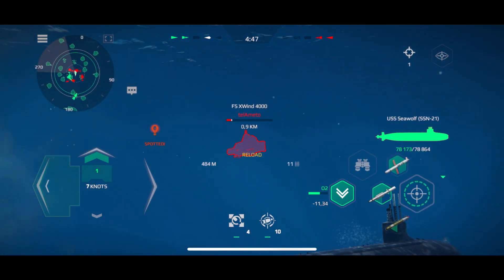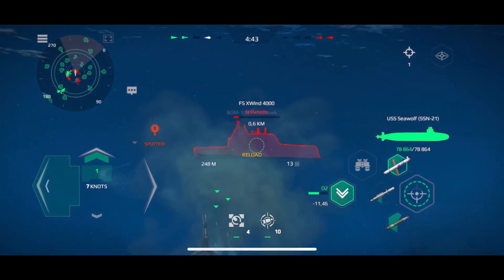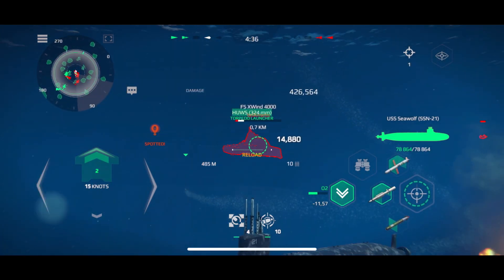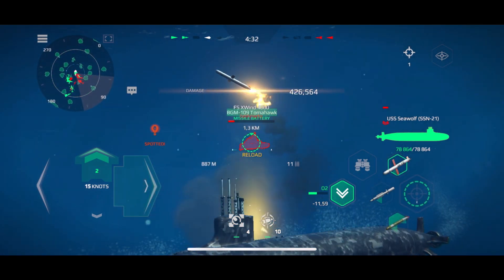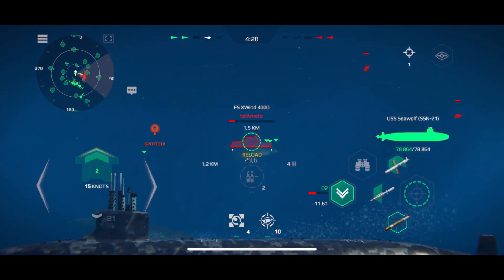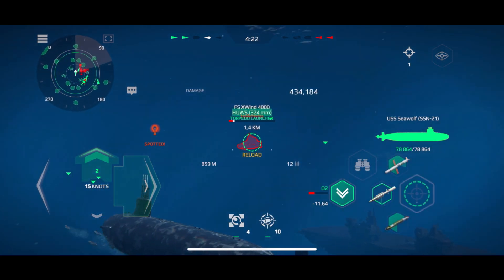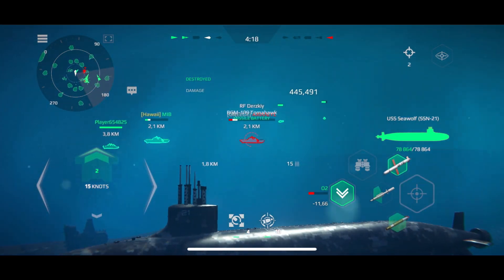Torpedo fired. Ahead, 25 knots. Torpedoes standing by. Fort side turn. Fly a war line on the bearing of enemy contact. Target enemy warship, fire on ready. Torpedoes standing by. No sign of enemy activity. Enemy warship is destroyed. Good job.